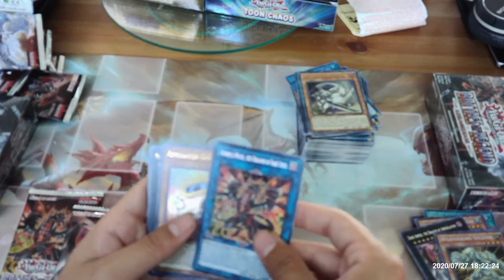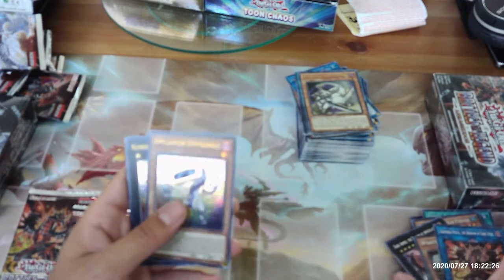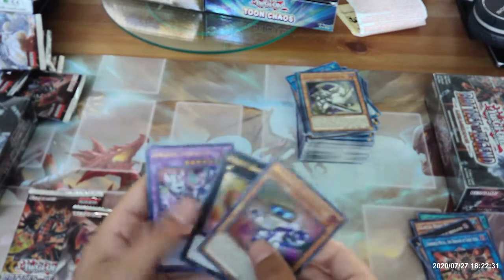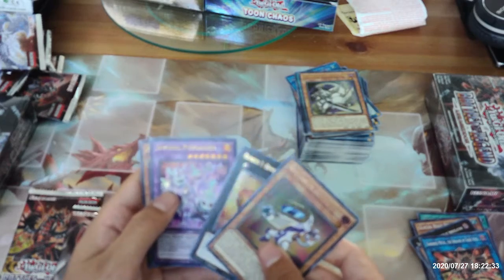Darkness Metal the Dragon of Dark Steel, Appliancer Cockybuckle, Number Three Numeron Gate Trini, Invoked Purgatrio, and another Penguin Torpedo.